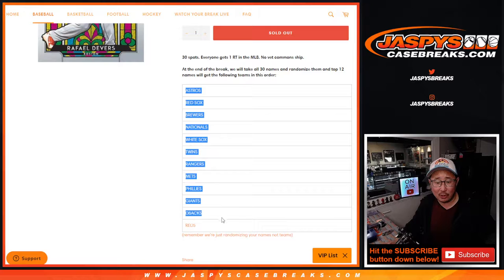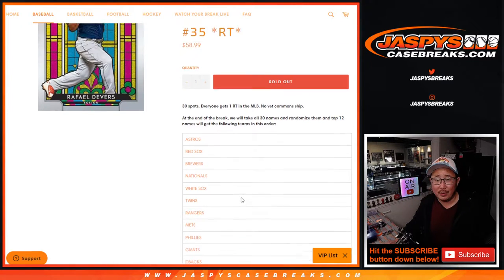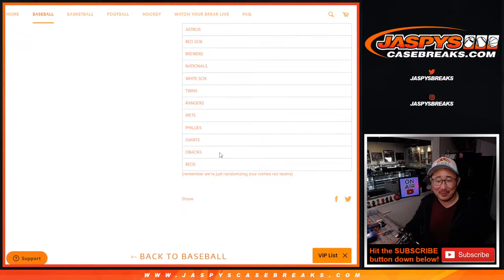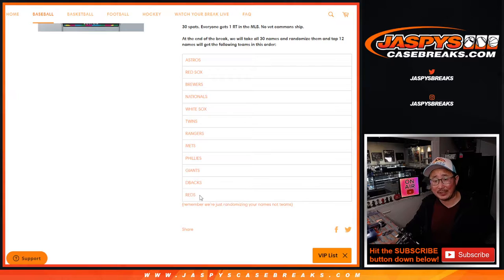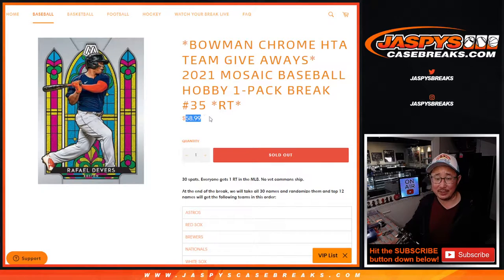At the end of the break we'll re-randomize all the names and the top 12 — almost half of the break — will get teams in the Bowman break. Even if you're the 12th name down, the Reds are like 60 bucks so you're saving like a dollar. If you get a team, it's going to be at least the cost of the team, and if you're towards the top, it'll be many times the cost of that spot. So a lot of value there if you get a team.